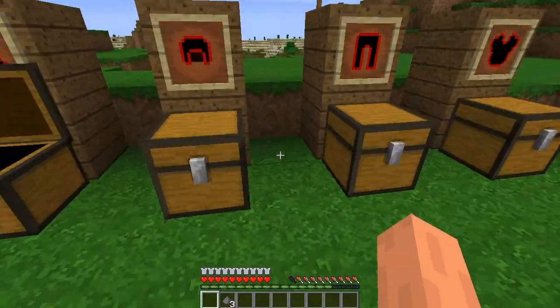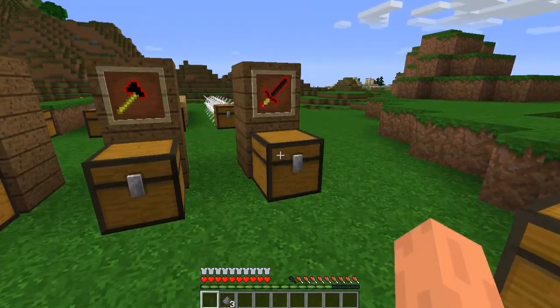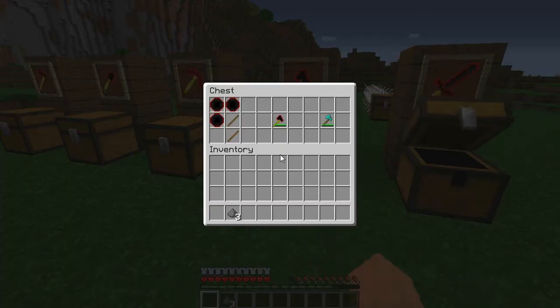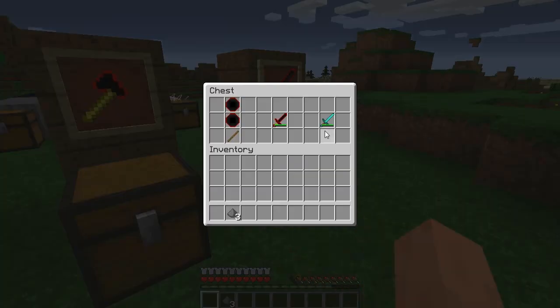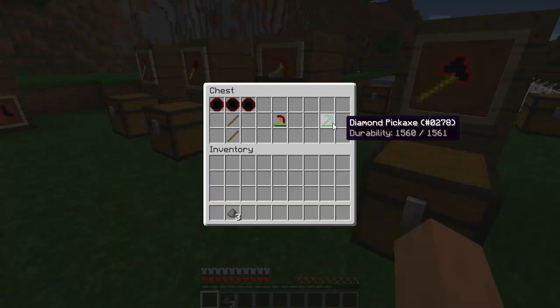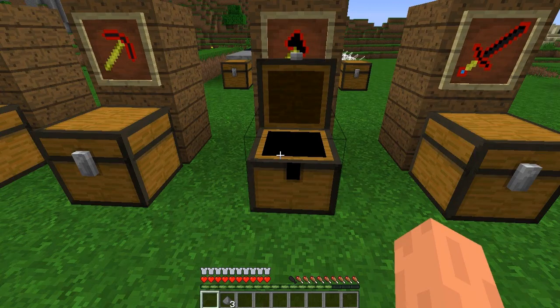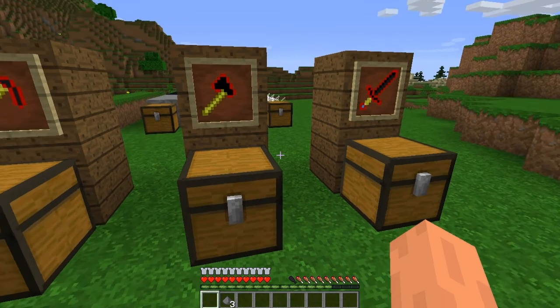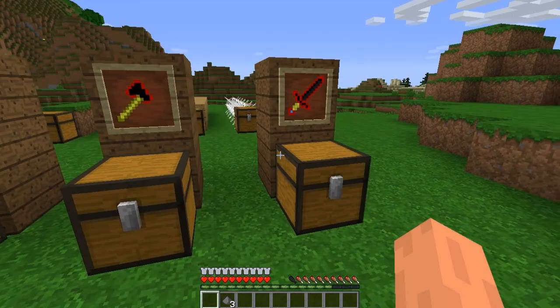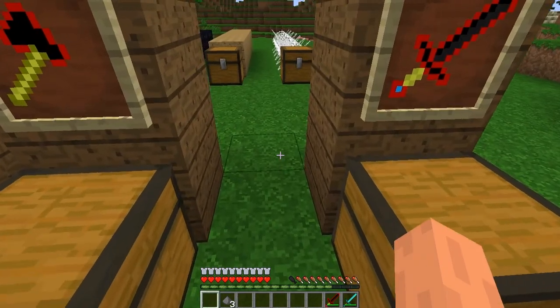All of the crafting recipes are really the same — you just use Platinum. But something to note: Diamond tools have a durability of 1,561. Look at the Platinum — 3,000. You can use these roughly twice as much as Diamond, which is pretty flippin' sweet.